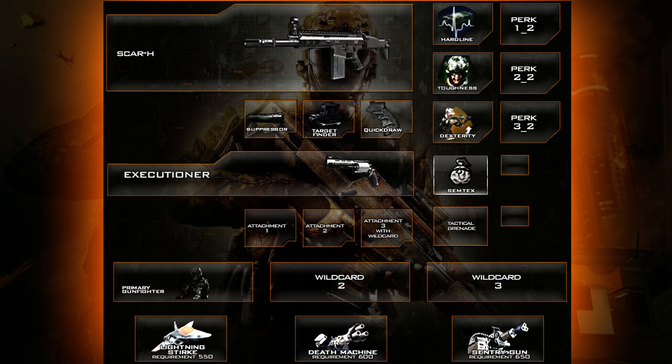Moving on, I've got the Suppressor, the Target Finder and Quickdraw as weapon attachments. These are going to make this gun absolutely fantastic in the early stages of the game. The Suppressor is going to keep you off the map and help you travel around the map whilst killing people without getting seen.